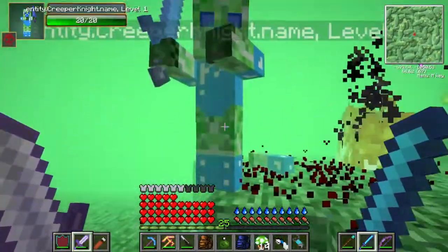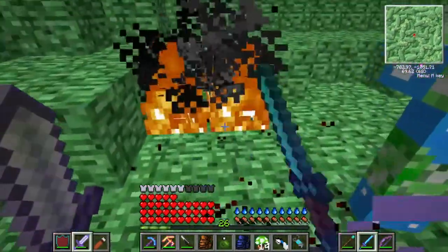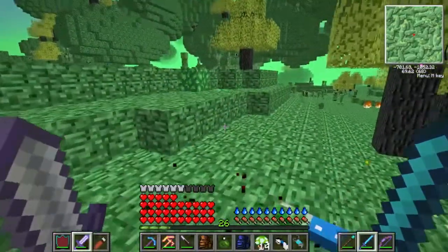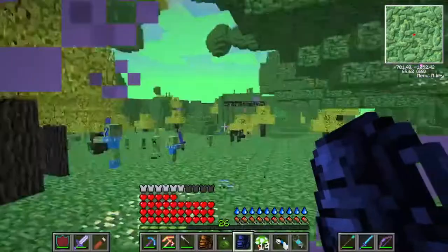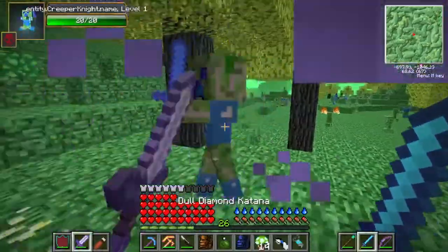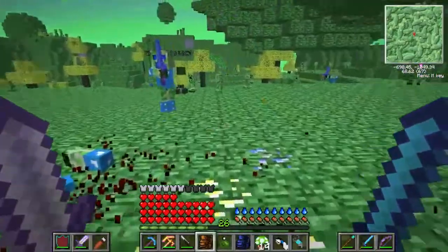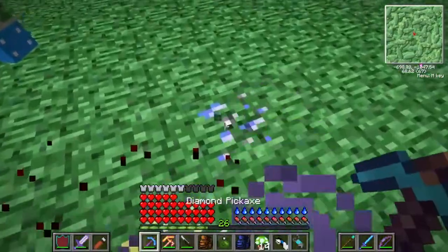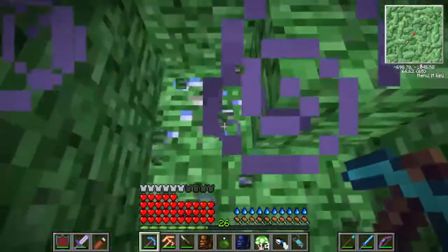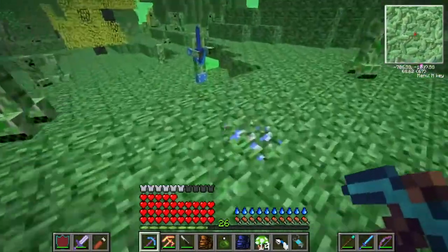Yeah, these guys are basically just zombies - you can like decapitate them and everything. That's straight up zombies. I mean, that's cool I guess, but why? It's just a bit lazy. I'm guessing the codes are similar - maybe they're like zombie pigmen. They probably code like them but differently, because they don't all attack you when you attack one.